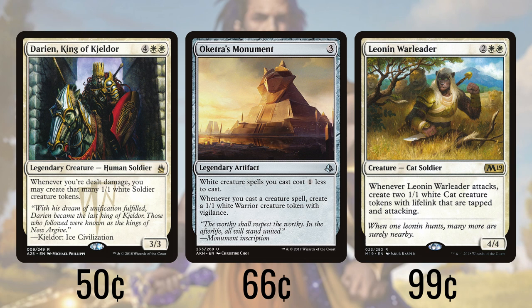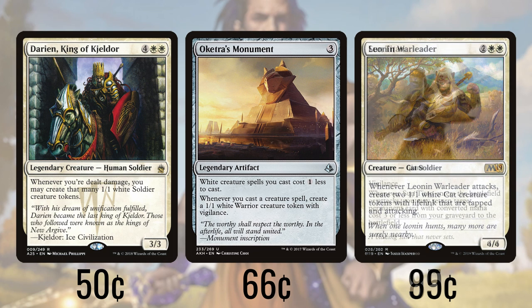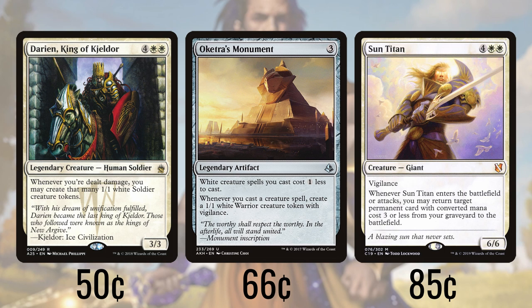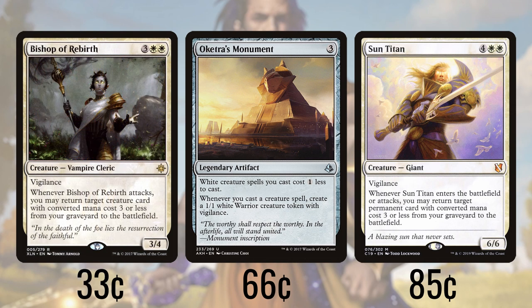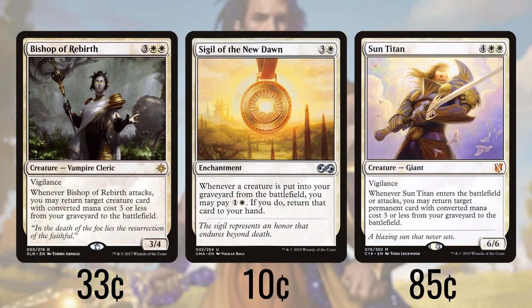Since white's access to quality card draw is more than a little limited, we're running white's other answers to card advantage with some powerful reanimation effects. Sun Titan returns a permanent with CMC 3 or less to our battlefield when it enters or every time it attacks. Bishop of Rebirth acts as a slightly watered-down version, returning only creatures with CMC 3 or less and only when it attacks. Sigil of the New Dawn allows us to pay one and a white whenever one of our creatures dies, and if we do we return it to our hand to cast again.